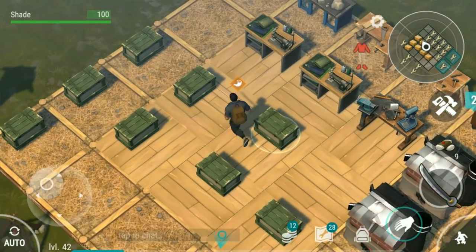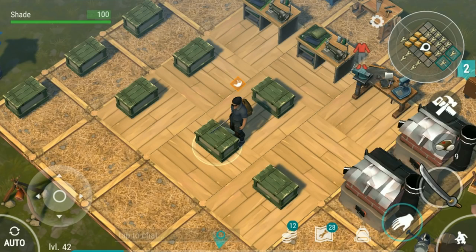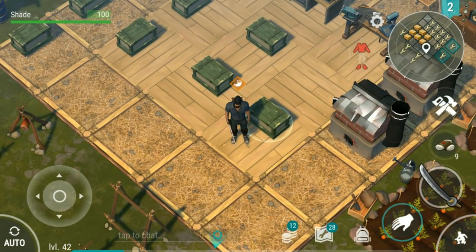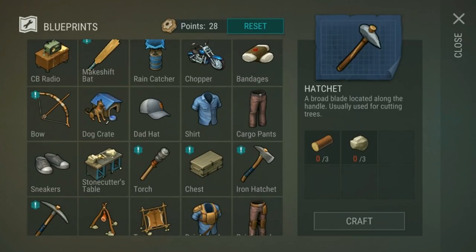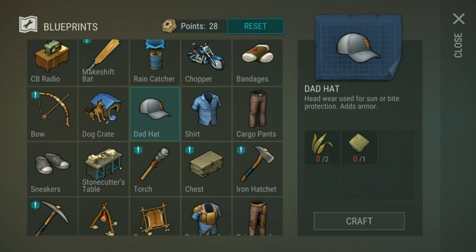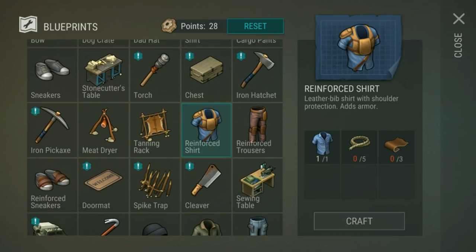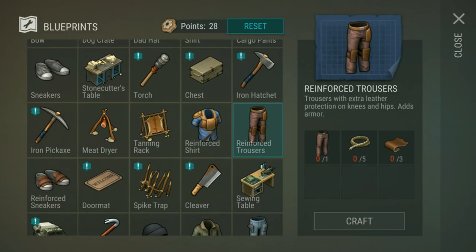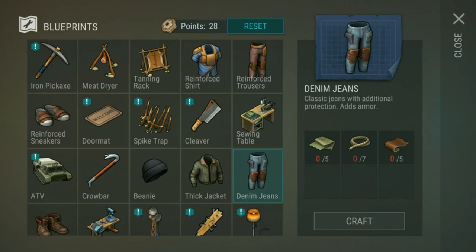Number four: kill every animal you see and farm that hide. It is equally important. Without hide, you can't make weapons or stronger armor. You've got your basic stuff and your cheap armor that's really weak, and straight up you need hide to upgrade it and make it stronger. Everything else also needs hide as well. So kill every animal you see and farm that hide.